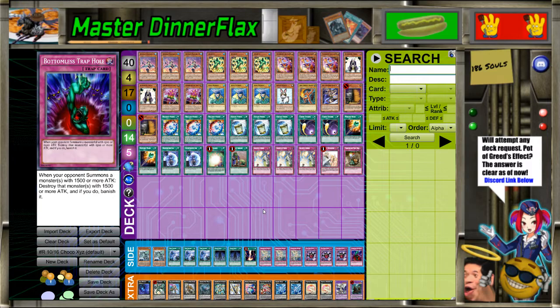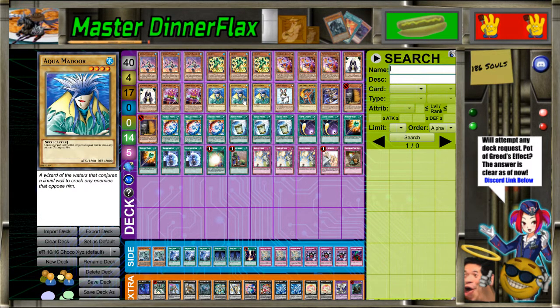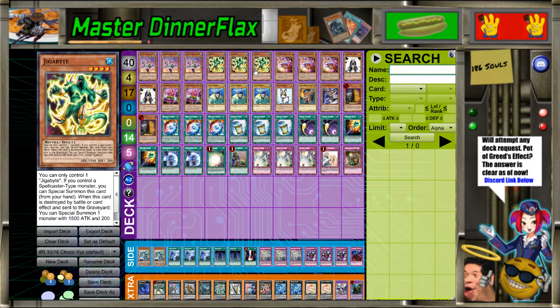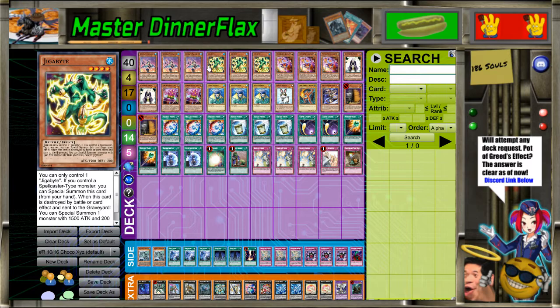Let me go over a few plays. If you have Rescue Rabbit and Gigabyte in hand, you banish Rescue Rabbit, summon two Aquamoradors, summon a Gigabyte, turn one Aquamorador and the Gigabyte into King of the Feral Imps, search another Gigabyte, Special Summon it because you have the other Aquamorador, then turn that into Bahamut Shark and then into Toadally Awesome. So you made an extra Rank 4 that can search Evil Dragon Ananta or another Gigabyte next turn depending on which is better. Combinations of Gigabyte, Hat Tricker, and Chocolate with Trick Clown - there are all these different amalgamations of hands that can get you there. All that really matters is you need to put a Rank 4 on board that doesn't let your opponent play. And that's what Yu-Gi-Oh! is all about - not letting your opponent play.